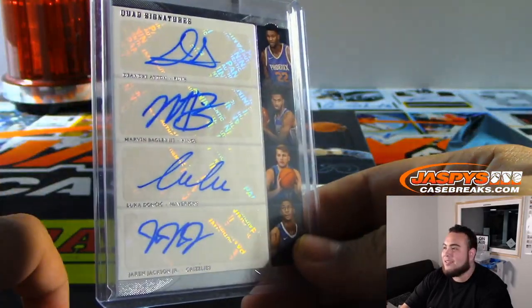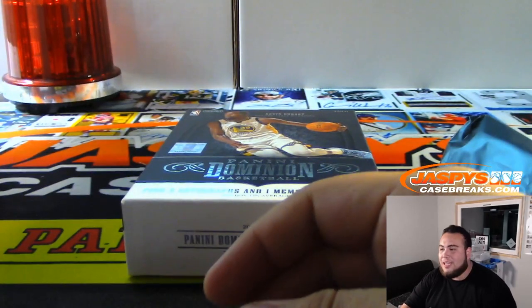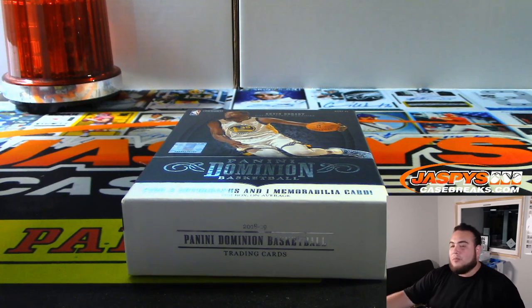Knew there was something hiding in this last box, and there you go folks — that was the break. Pulling heat tonight here at Jaspey's Case Breaks — that's always every night, right? This is Dominion Basketball, one box break number 6, round of number block. Appreciate it folks.